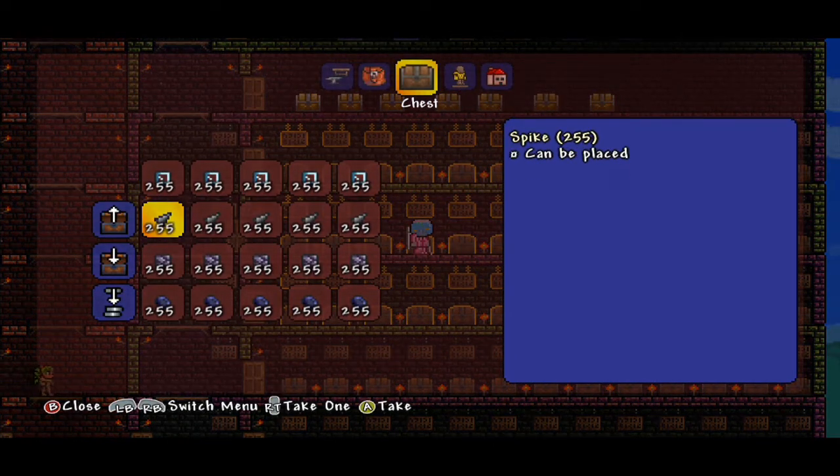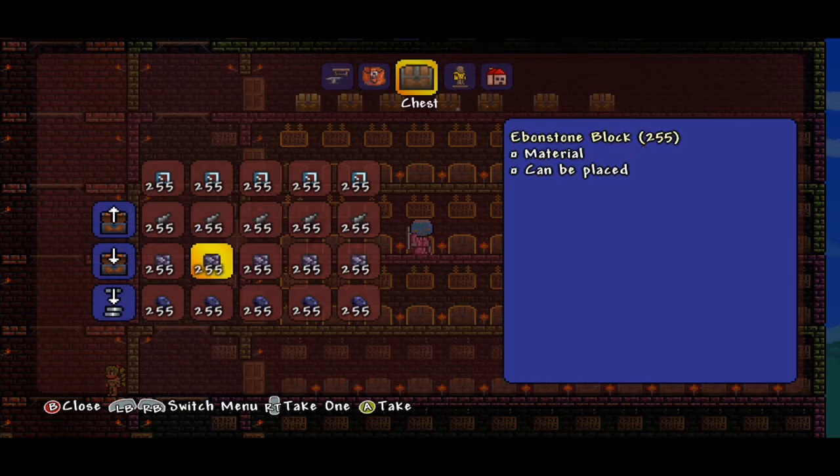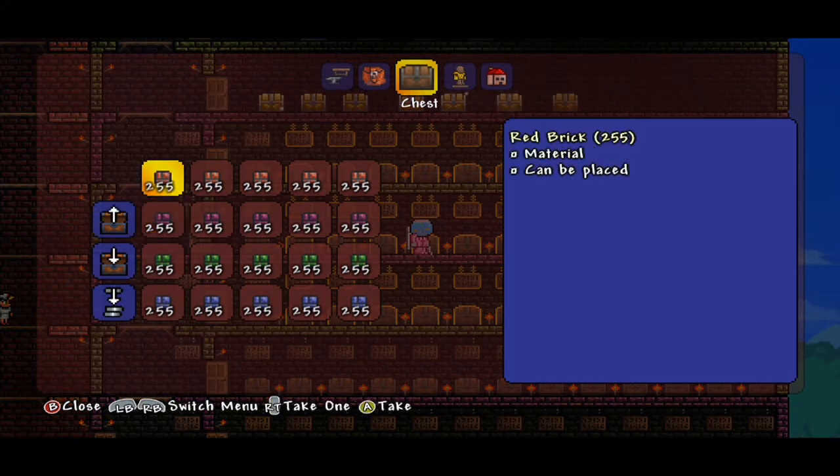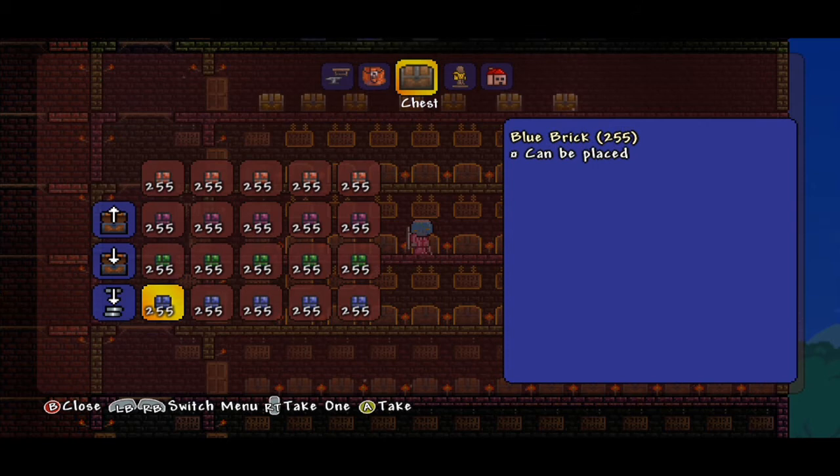Glass — there it is, I love it. We have spikes that you put around your place; they can damage enemies and they can damage you and your pals. We have ebonstone, and we also have obsidian, which is formed when you combine water with lava. We also have red brick, pink brick, green brick, and blue brick.